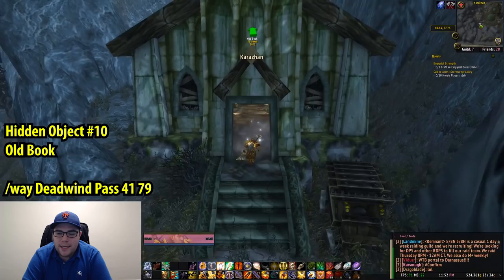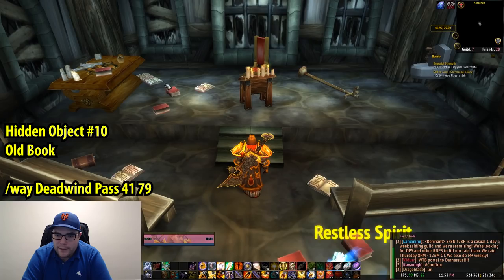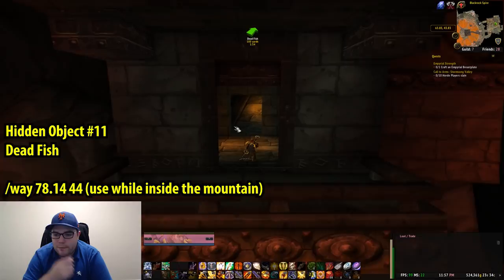The tenth hidden object is an Old Book, and this is in Deadwind Pass, coordinates 41, 79, inside the church that is towards the left up the hill from the entrance to Karazhan. It's a book towards the left — it actually takes a minute to find it because there's a bunch of books on the floor, but go ahead and right-click that and we're on to number 11.